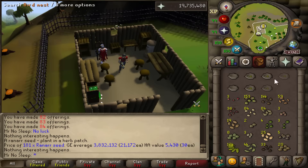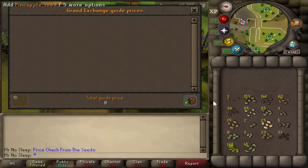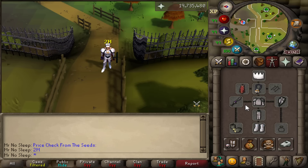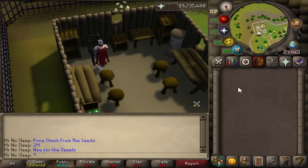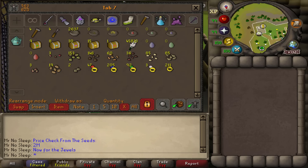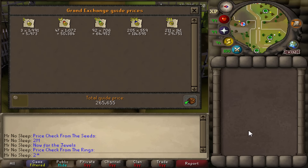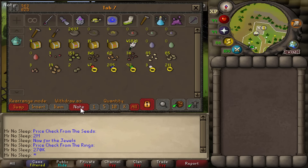I fast-forwarded the seed nest opening at 100x speed. Some highlights: three dragonfruit tree seeds, 20 yew seeds, two magic seeds, and 33 papayas. I accidentally banked them all at one point making RuneLite tracking confusing, but I got everything accounted for. The overall price check from seeds comes out to approximately 2 million GP. Moving on to the ring nests — close to 550 of those. Rings themselves aren't expensive even enchanted, but the main profit is really the nests themselves, which you can sell as-is.